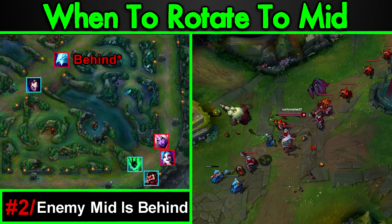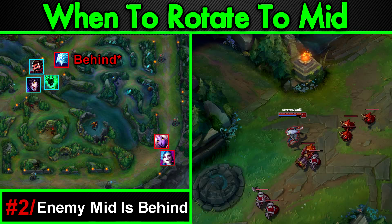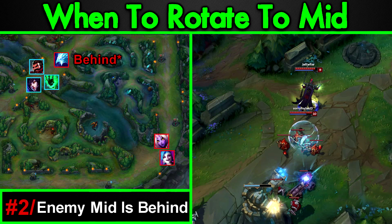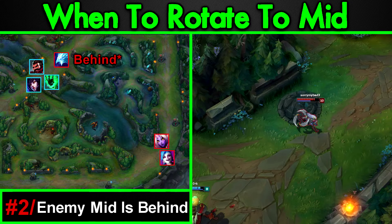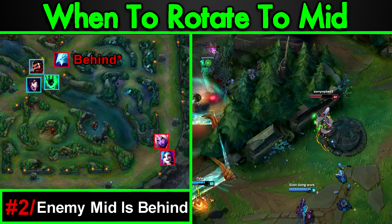Number two: the enemy mid is behind. When the enemy mid is behind, even if they have wave clear, it's greatly diminished because of their gold and experience deficit. On top of this, your mid is likely ahead, making the siege even easier. If the enemy mid is behind, it's really easy to siege them and circumvent the wave clear concern to a large degree — even if they are a wave clear champion, when behind they're not going to be able to do it efficiently. With three people in the lane, it's not going to be easy for the enemy mid to hold. It's just pressurizing a lane that isn't doing very well, and of course it diminishes the wave clear.